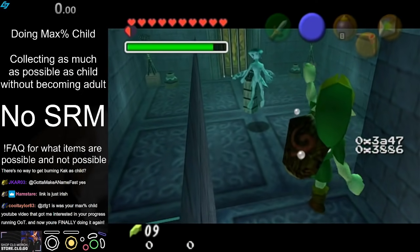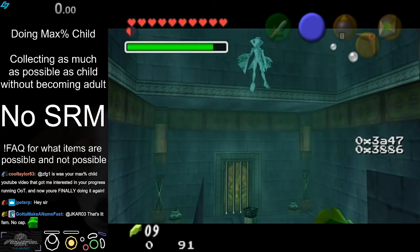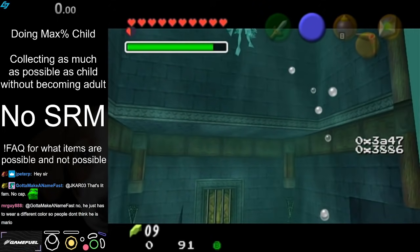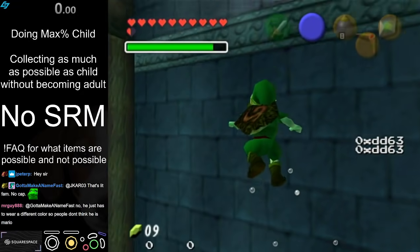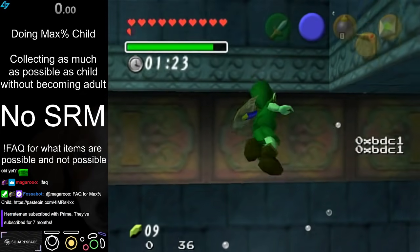You can beat the game as child, but you have to give up an item to do it. So in this run we end at grabbing the Master Sword. If we could ever beat Ganon without giving up an item, we'd probably change it to beating Ganon.